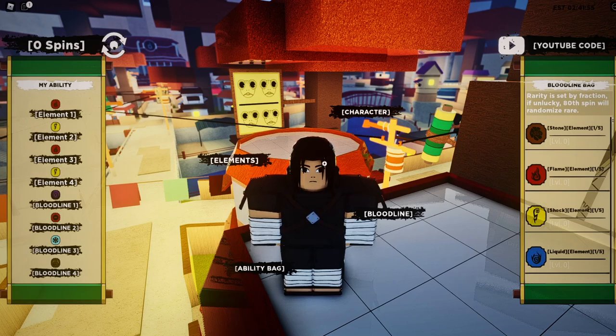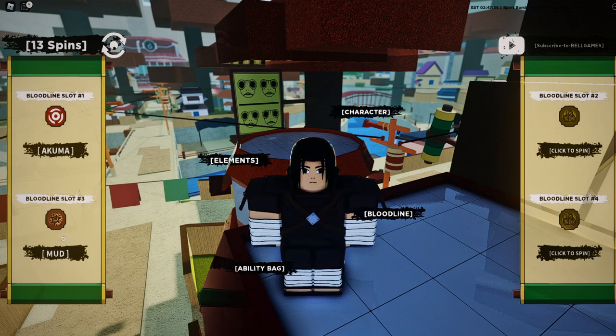We're back with 15 spins — cross your fingers and smash that like button for luck. Let's try to pull one of the newest bloodlines or elements. So far we're getting common KGs with the 15 spins. Once I'm done spinning I'll wrap up the video since I've redeemed all the working codes and don't have more Robux. My hopes are going down — looks like we're getting common KGs through to the last three spins.